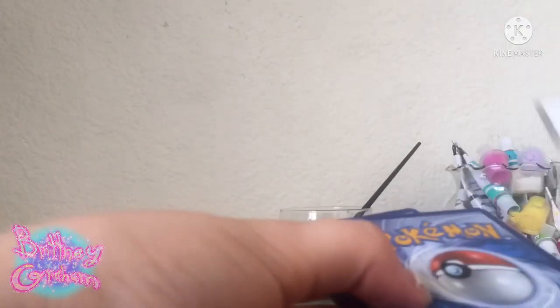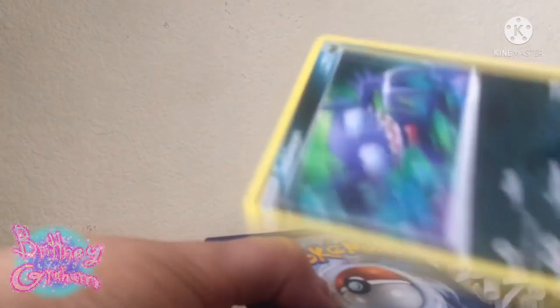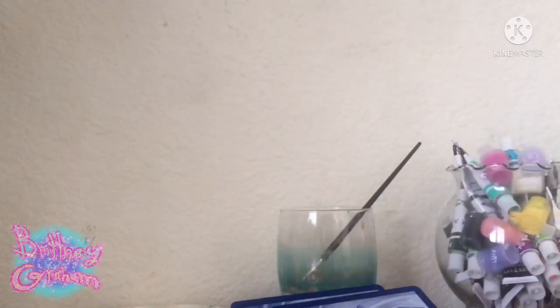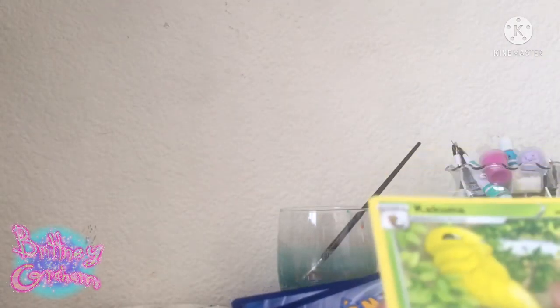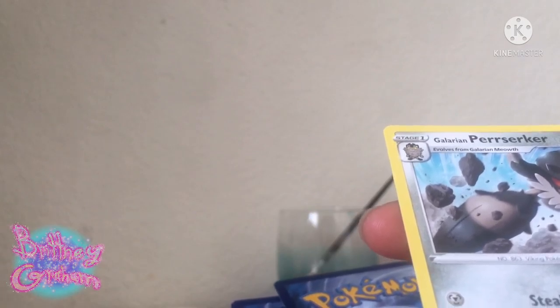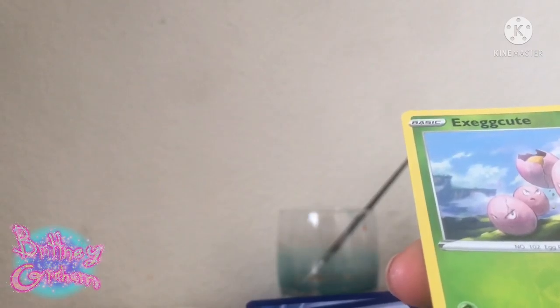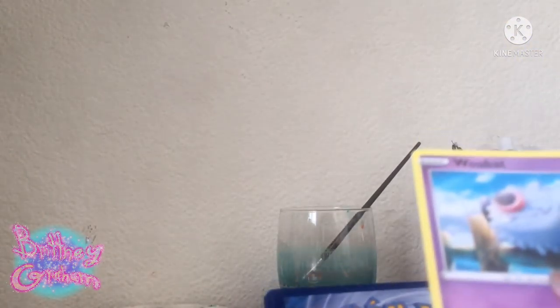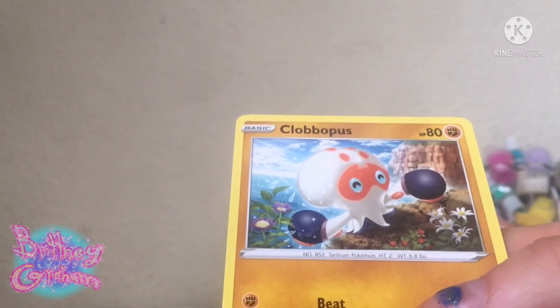Okay, so here's that little code thing, and this is a Sableye, and a Mumu Cheese, and a Kakuna, Energy card, and I got a Galarian Percerker, and the X-Egg-Cute, and the Wubat, and the Clobapus.